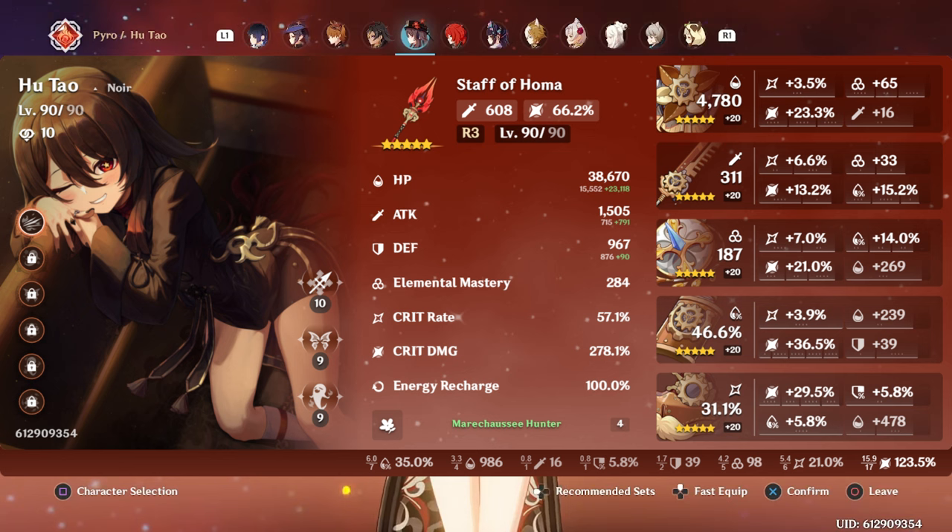For Hu Tao, I'm not really in a rush to improve. Her Flower and Feather are around 30 crit value but they have EM and/or HP, which is good enough on her to make them still really good pieces. Her off-set Sands is almost perfect — over 30 crit value with a good amount of HP. Her Goblet is just over 40 crit value with an HP main stat instead of Pyro damage, which is actually fine because she gets so much damage from Furina at C4 plus Yelan's damage bonus. And her Circlet is almost perfect, having 29.5% crit damage — I think I was just one roll away from it being literally perfect, so I'm definitely not going to try and improve that.